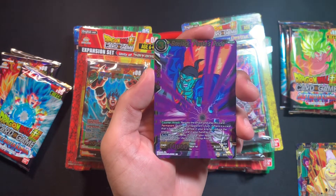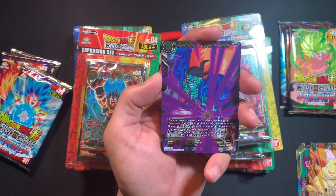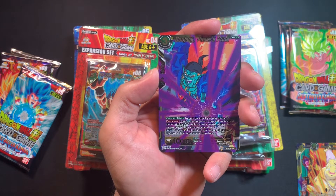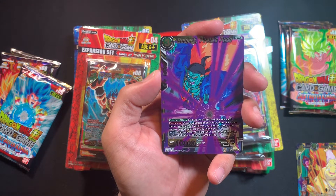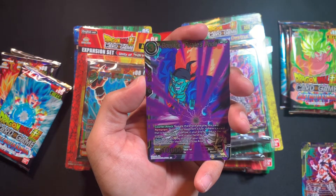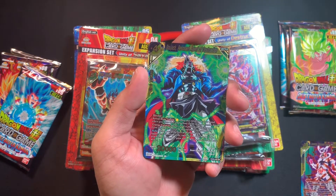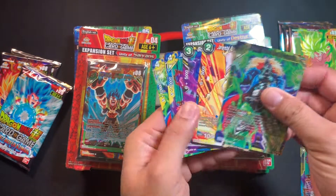Next card is Bojack, Pirates' Pride — a three-drop, one yellow, zero for 5k combo, 10k base. He's a Counter Attack: negate the attack and play this card. Permanent: during your opponent's turn, if there is a card that is both blue and yellow in your energy, reduce the energy cost of this card in your hand by two. Auto: when you play this card, your opponent places the top card of their deck into their drop — more mill. As long as you have the Resonation of Destruction in your energy, you can play it for one. Not bad for a negate and 10k.